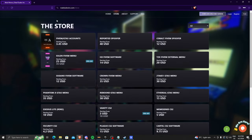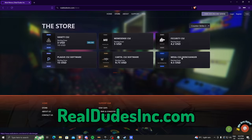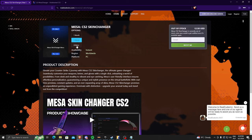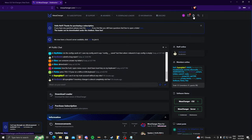That's why today I would like to show you MESA skinchanger, which you can buy on realdudesinc.com. I will show you a quick tutorial on how to buy and run this skinchanger. Here you have to choose your licensed skin duration, which can be 1 month, 3 months, or lifetime.